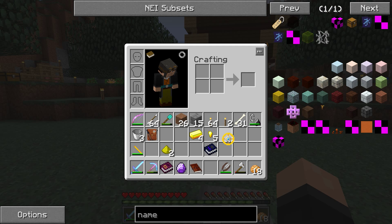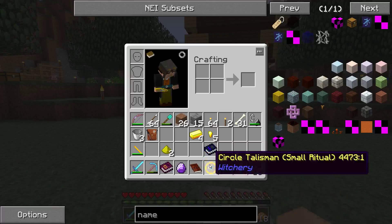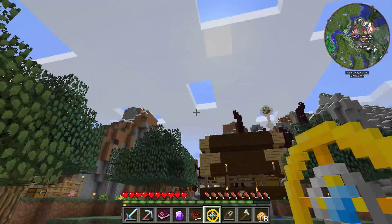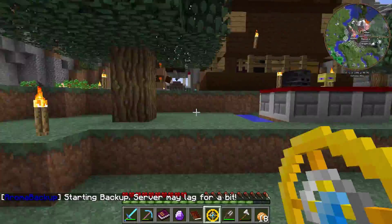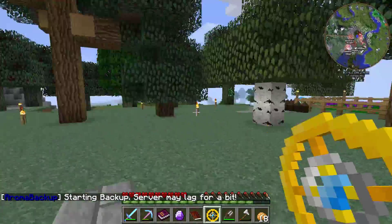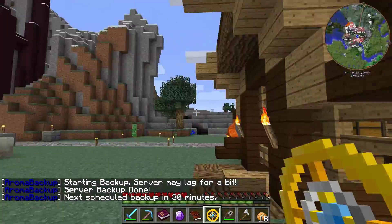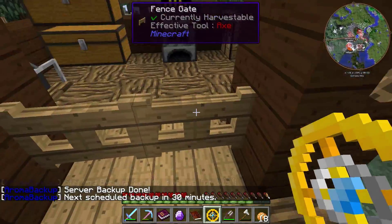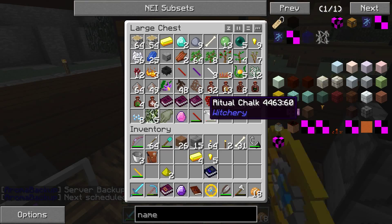Now we have the circle talisman set up. We should probably make a few of these so we can lay down whatever circles we need down the road. The issue is you have to lay them down once and you don't get to re-consume them — so they're not reusable. But it's still nice to be able to move it where you need it. Let's put this away and move on to poppets next.